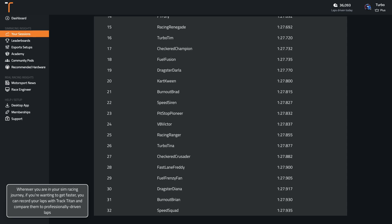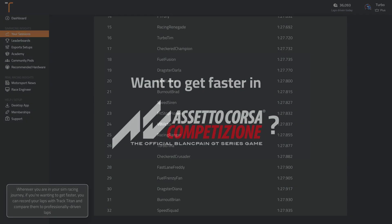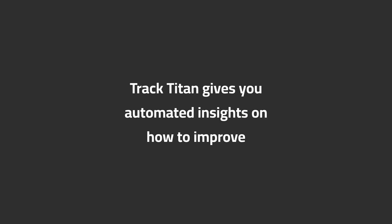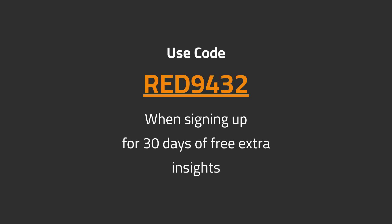Wherever you are in your sim racing journey, if you're wanting to get faster, you can record your laps with TrackTitan and compare them to professionally driven laps. Want to get faster in ACC? TrackTitan gives you automated insights on how to improve. Use code RED9432 when signing up for 30 days of free extra insights.